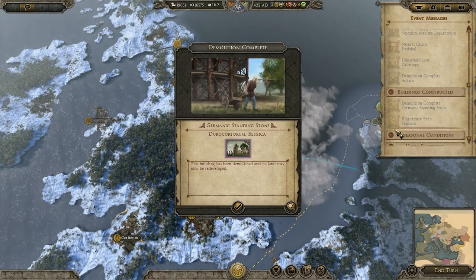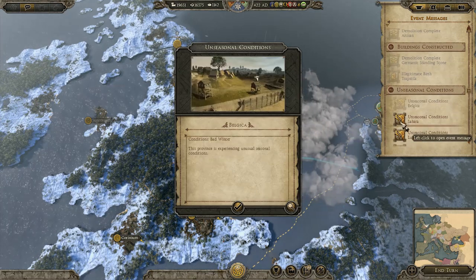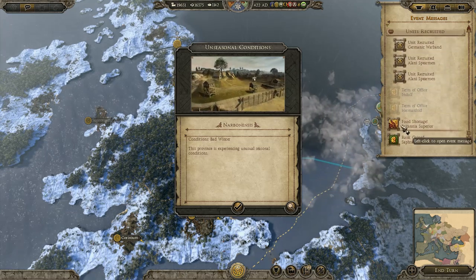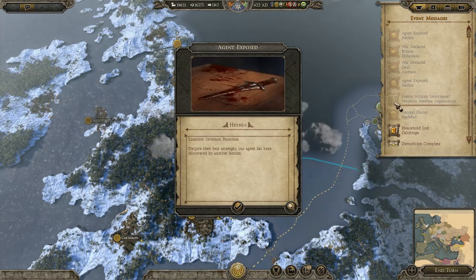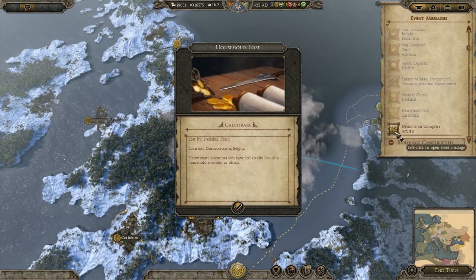It's a generally harsh winter, with snow blanketing the land. Several provinces are suffering from the unseasonally bad winter storms and the resulting reduction in fertility. Unfortunately for my agents, only the deceased Freedobal remains hidden, his corpse lost somewhere in a snowdrift in the north of Dura Quartorum, while Hethan's activities in Macedonia and Illyricum have been uncovered by the enemy.